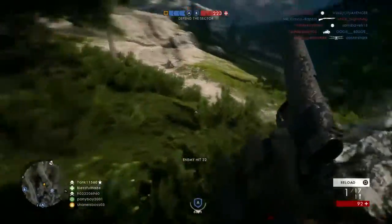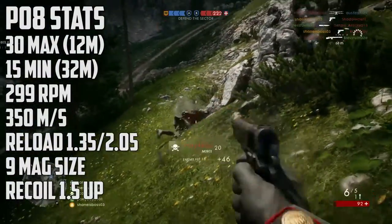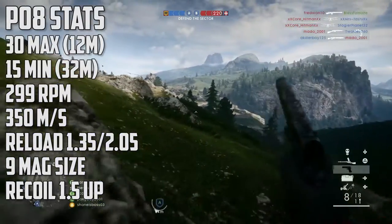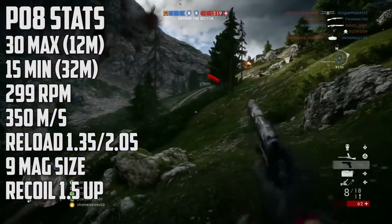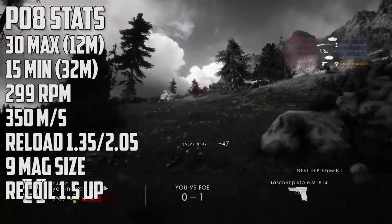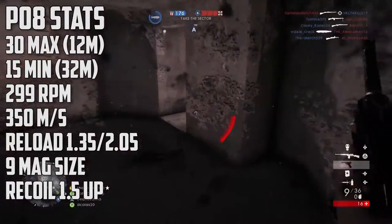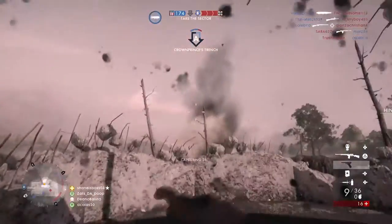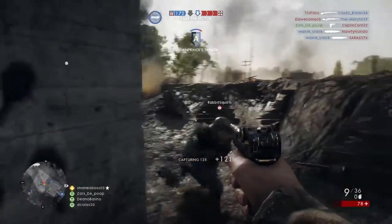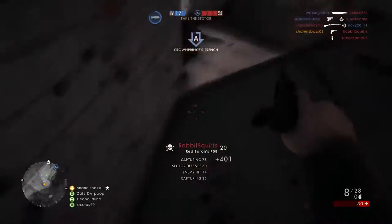The PO8 does 30 max damage until 12 meters, making it a 4-shot kill until about 16 meters, which is slightly better than the M1911. It then does 15 damage at 32 meters. So around that 15 to 20 meter range, the PO8 is actually going to do more damage than the M1911, but they do have the same fire rate overall. The time-to-kill up close is going to be faster on the M1911, and at their maximum range of 32 meters they're both going to be 7-shot kills.